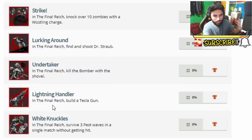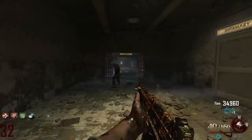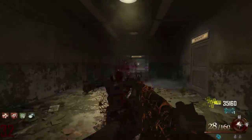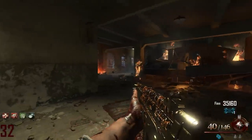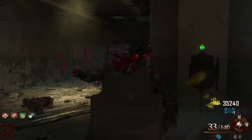The next one is called Lightning Handler and it says: in the Final Reich, build a tesla gun. You just build a tesla gun and that's it. This reminds me of the wunderwaffe, which in turn reminds me of the ray gun. Hopefully it's gonna be something new — we've seen a little bit in the trailer. I might be comparing it to the boss zombie because he had those lightning effects as well.